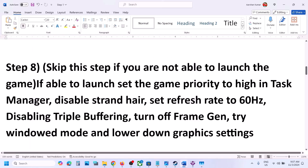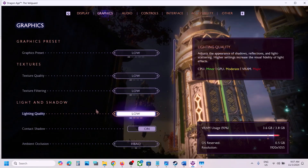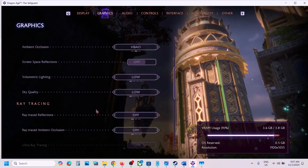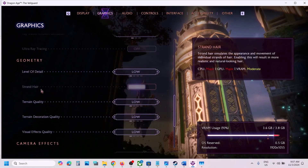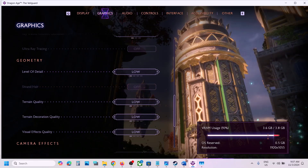If you're still facing the problem, the next step is to disable Strand Hair. Go to the game's settings, then Graphics, and scroll down. If the Strand Hair option is highlighted, turn it off and check. This has worked for many players so it might work for you.